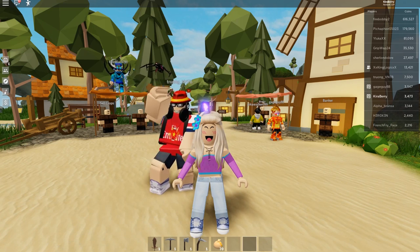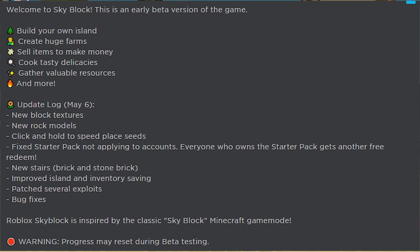So welcome to Skyblock. This is an early beta version of the game where you can build your own island, create huge farms, sell items to make money, cook tasty delicacies, and gather more valuable resources. The recent update log includes brand new block textures, brand new rock models, click and hold seeds to place them, a fix for the starter pack not applying to accounts, new stairs, brick and stone brick, improved island and inventory saving, and several exploits and bug fixes patched.